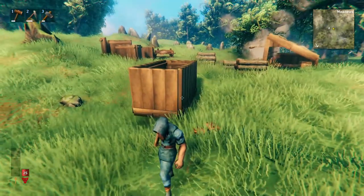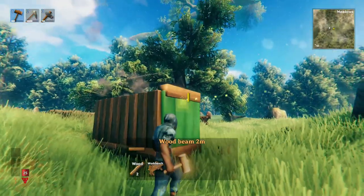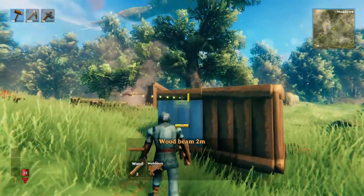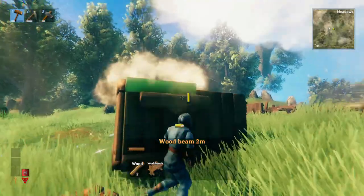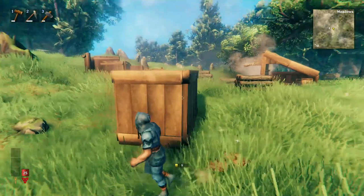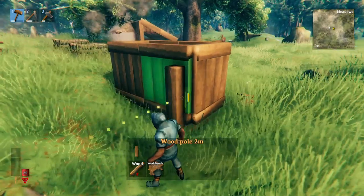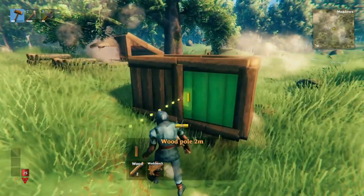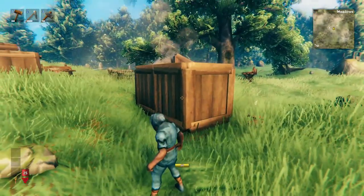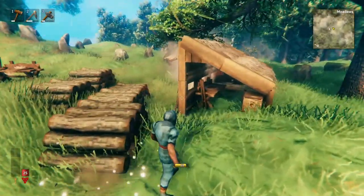Another great building tip is trimming. Most players will just place the wall, but if you trim the wall, you can actually make it look way cooler. Most objects in Valheim don't really look finished until you put some kind of trim on them — and then they just look more purposeful, more whole. This is just a simple box, but you can see the difference that adding a little bit of trim makes.